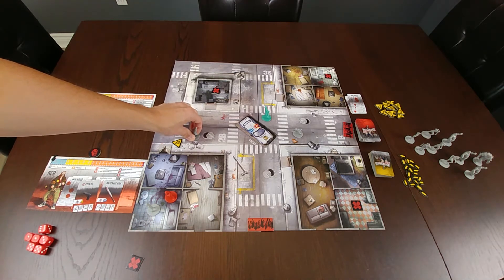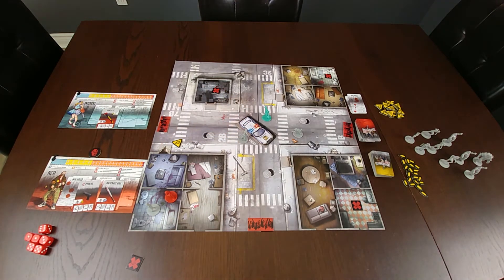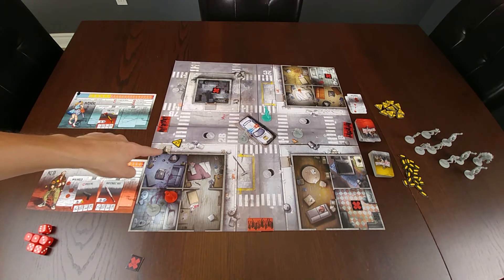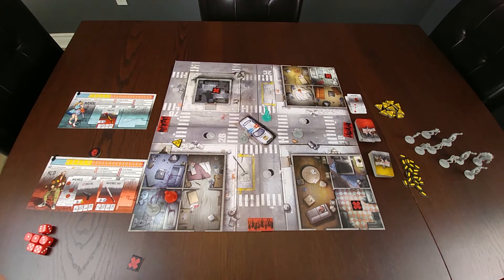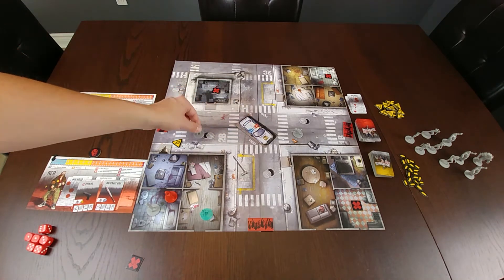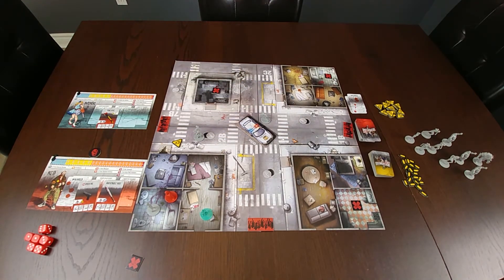If a zombie can see a player, it will move in the direction of that player. Alternatively, if it can't see any players, it will move toward the loudest area on the board. So in this case, with only one noise token on the board, if Wanda were in a different area, each of the zombies would move toward that noise token.